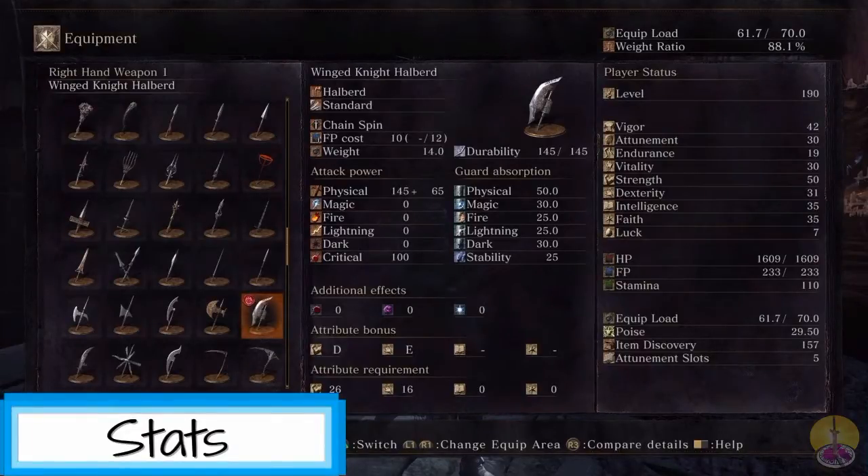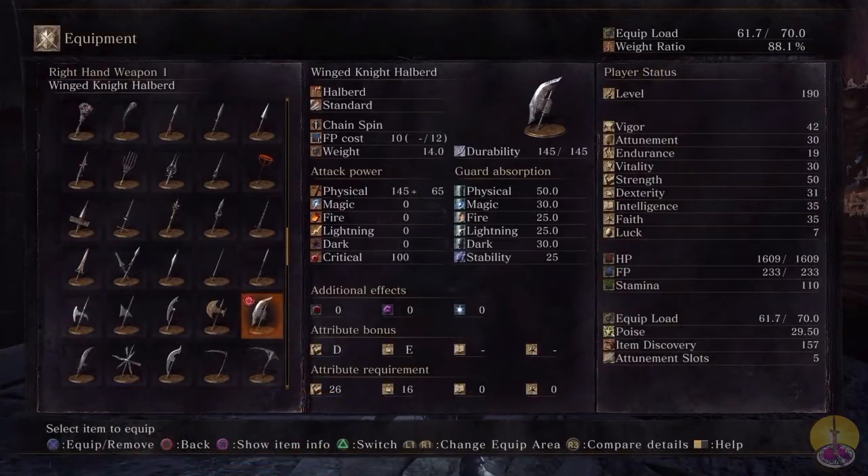Going on to the stats for the Winged Knight Halberd — physically, we've got a lot of physical damage, as expected since it's a heavy weapon. We get 145 damage, but only 65 bonus, which is not even half. Unfortunately.